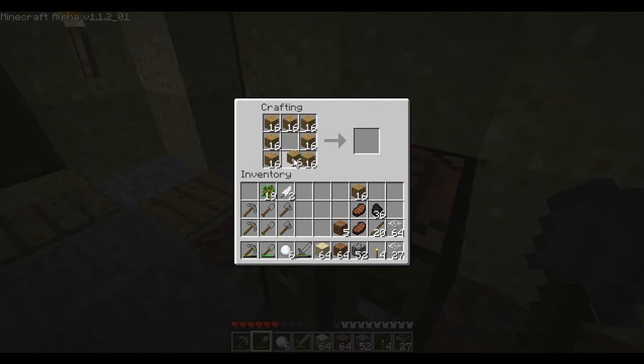I do plan to make 16 of them. Actually I don't know if I need 16. Let's see: 2 — that'll make 1 large chest; 2 large chests; 3, 4, 5, 6 — 6 might do it for now.